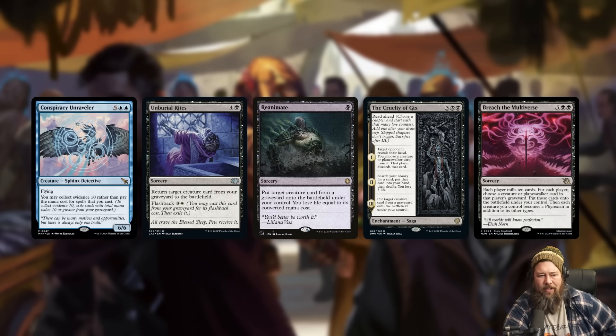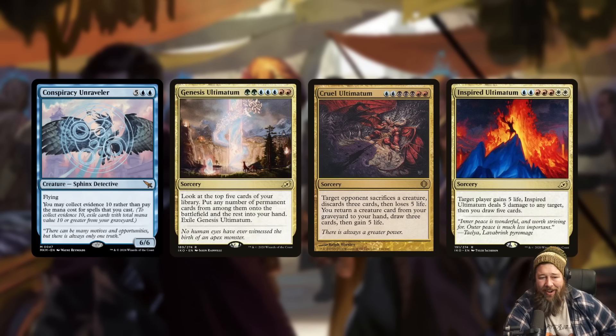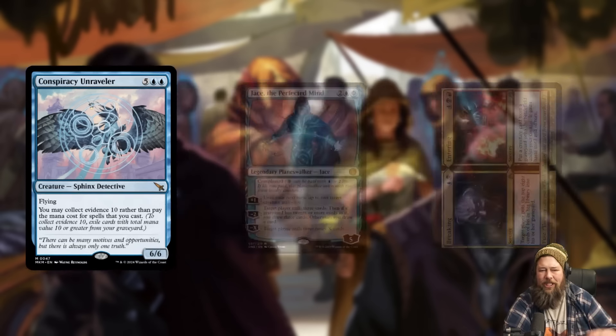It also works in basically any reanimation deck — if you're filling your graveyard, that naturally fits with collecting evidence. You can also try to chain together really expensive spells that draw cards: imagine a deck full of Genesis Ultimatum, Cruel Ultimatum, Inspired Ultimatum. You get down your Sphinx, exile 10 mana value worth of cards, cast Inspired Ultimatum — gain five life, deal five, draw five cards — and now you have a seven-mana card in your graveyard getting you most of the way to casting something else for free. Keep in mind that spells like Genesis Ultimatum go to exile at the end, but as long as you can get around that you can keep chaining these spells.